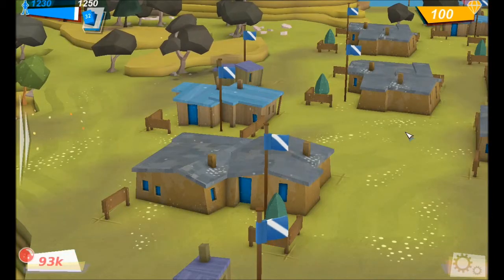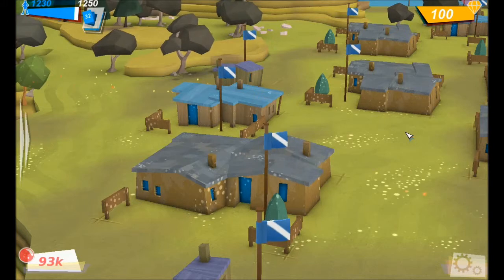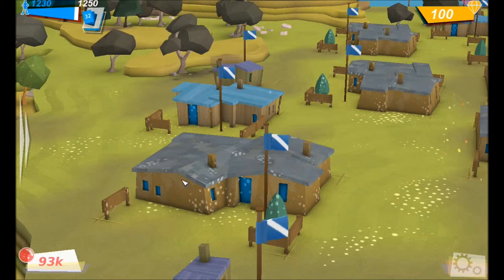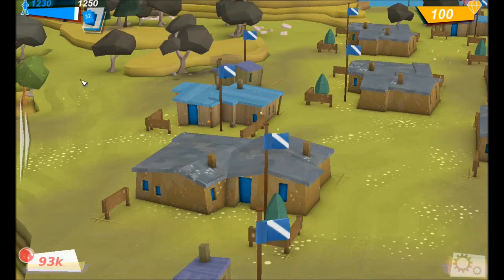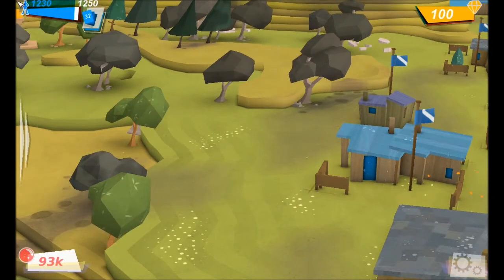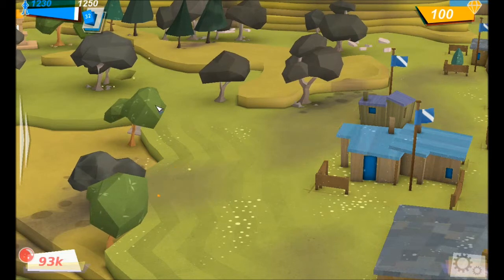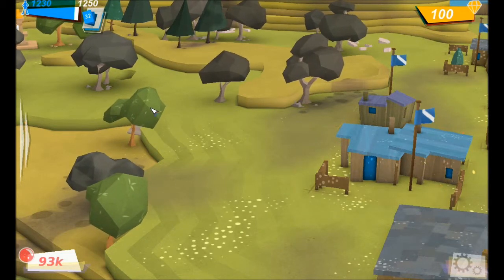I'm just going to briefly unpause it to show you this a little bit. As you can see, the ground looks different. Even the houses are showing a kind of thing around there. You've got the wood of ground and wood of grass still there. Even the trees are different because it's a different ground type - the trees are all brown over there, and the green trees are all differently textured.